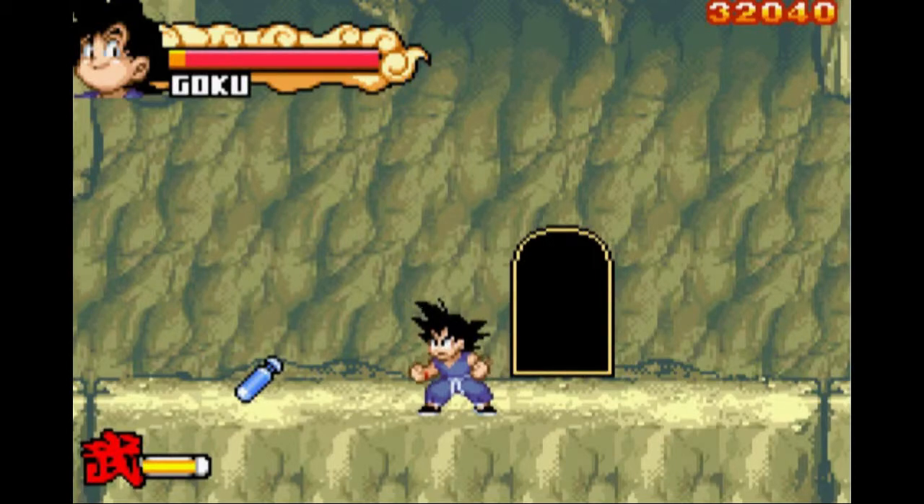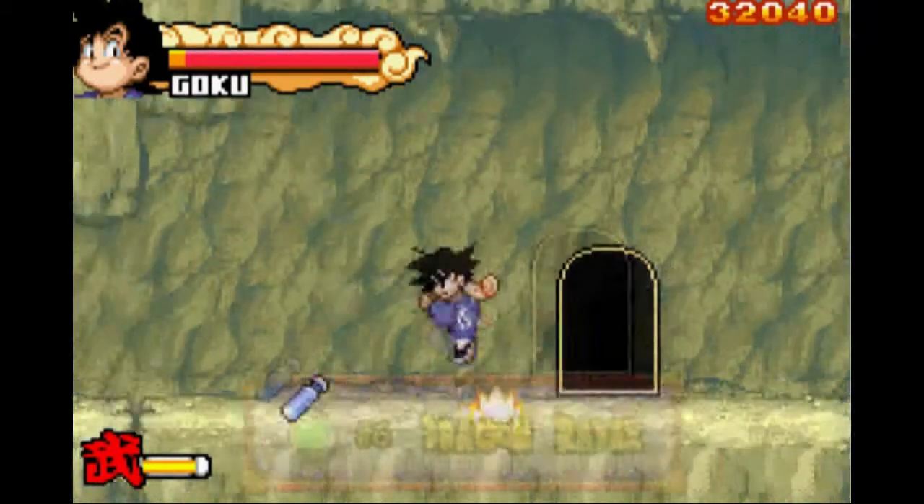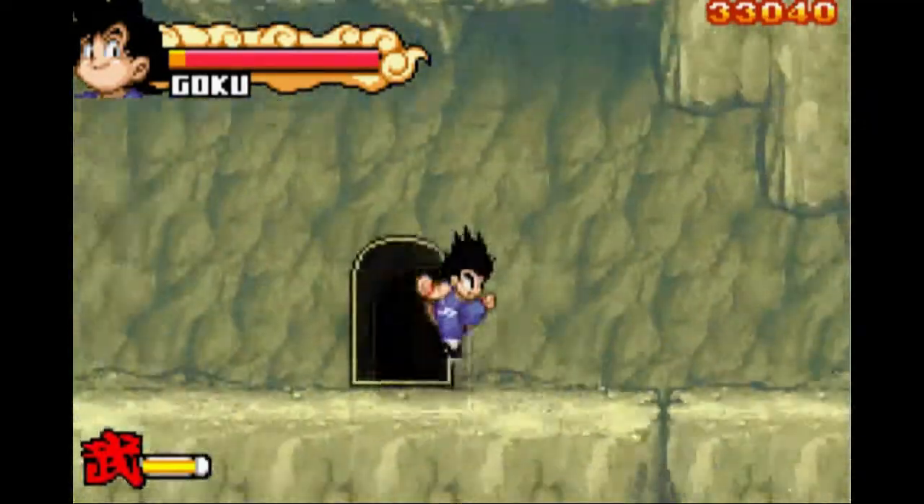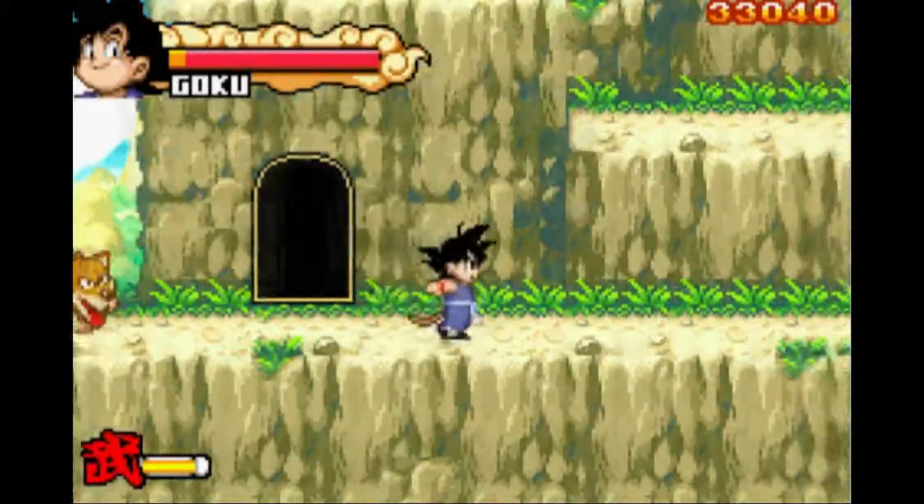Here we go — this is the first item in the game you're going to get. It is, of course, the Dragon Radar. Nice little thing to help. And there's nothing else inside here, so we're just going to go out.